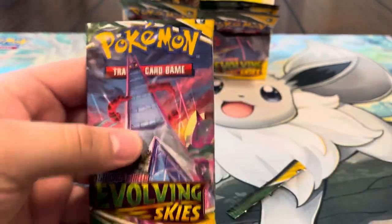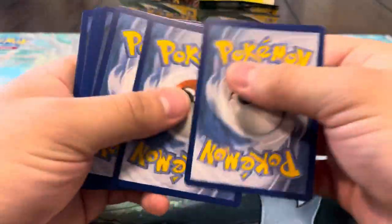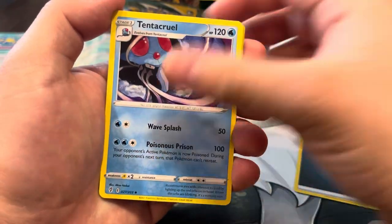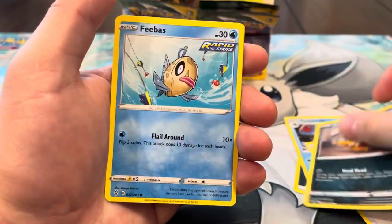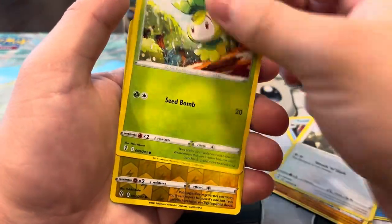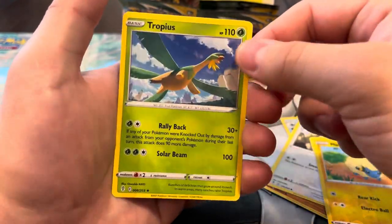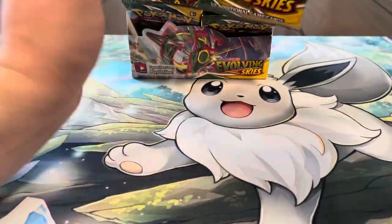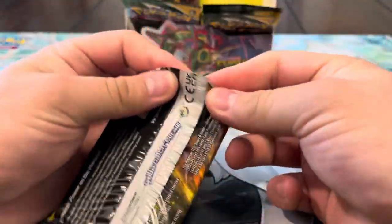I hope we can get it — after pulling three V-maxes in one box, maybe not. Darkness energy, Tentacruel, Rubber Gloves, Floette, Scraggy, Phoebe, Hitmonchan, Slowpoke, Corphish reverse, Marill — and a Tropius regular rare. No secret in that pack. But you never know — I'll take another full art, anything we don't have.